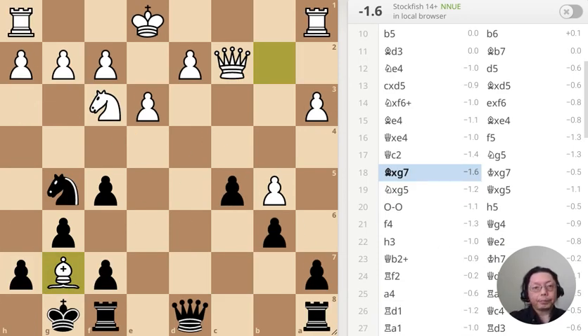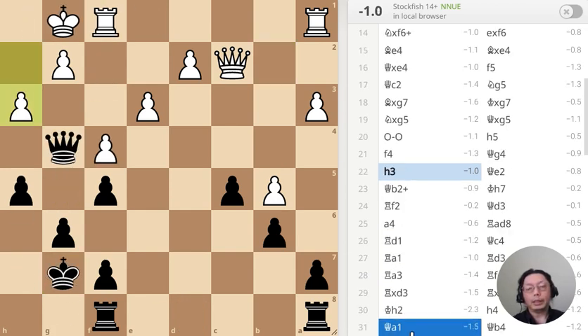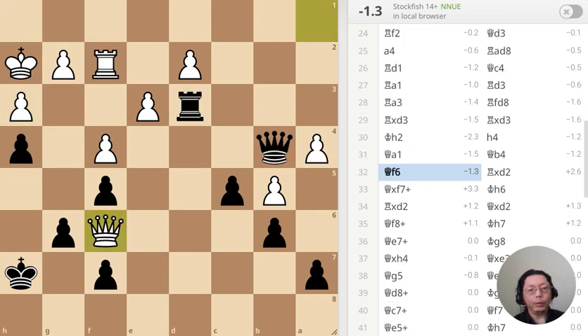This is the first position. Red has just moved the queen to c2 — what should I do? Next position: the pawn has just moved to h3 — what should I do? Next position: the pawn has just moved to f6 — what should I do?